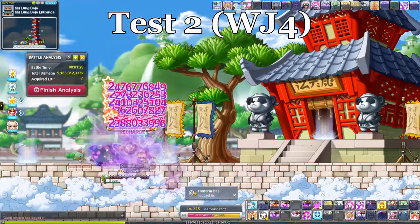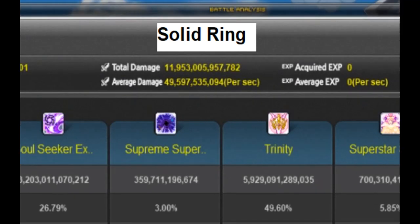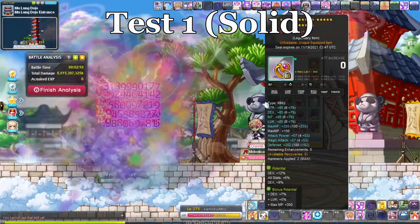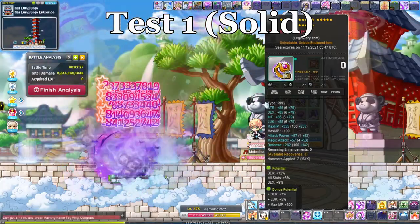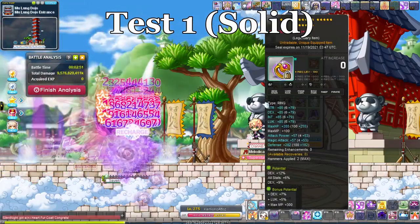The Weapon Jump Ring gave us about 11.5–12% worth of damage compared to the Solid Gold Ring, which means the Weapon Jump Ring actually did significantly worse. Now, the Solid Gold Ring tested was not a great one — the potential was mediocre at best — so this isn't meant to roast Joe, it's just not a good ring.